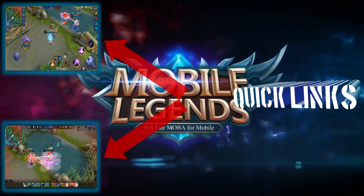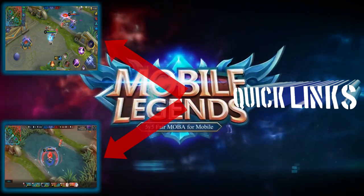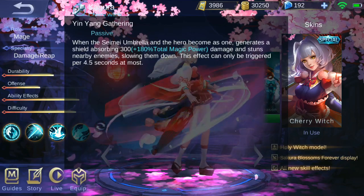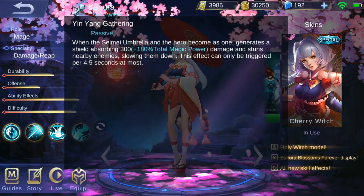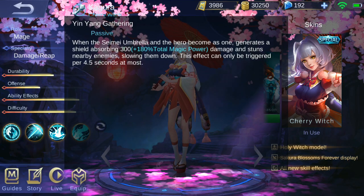What's up Mobile Legends community, the name is Shiva and Code is my squad. Welcome to my first official guide video. Cutting straight to the chase — Kagura's passive, Yin-Yang Gathering: this passive allows Kagura to generate a shield based on her magic power and stun nearby enemies, triggering only once every 4.5 seconds.